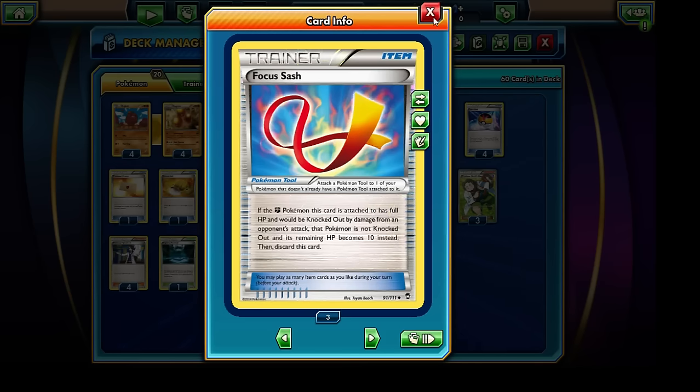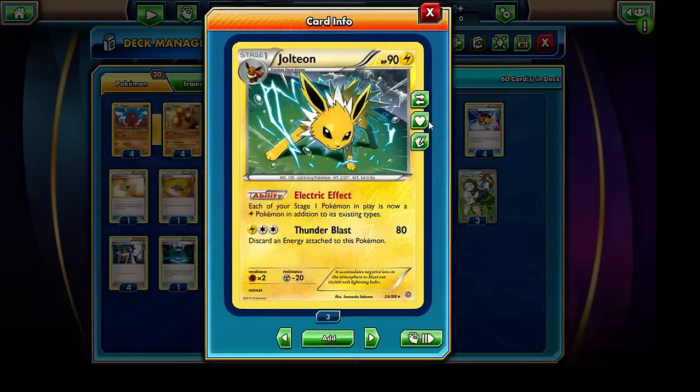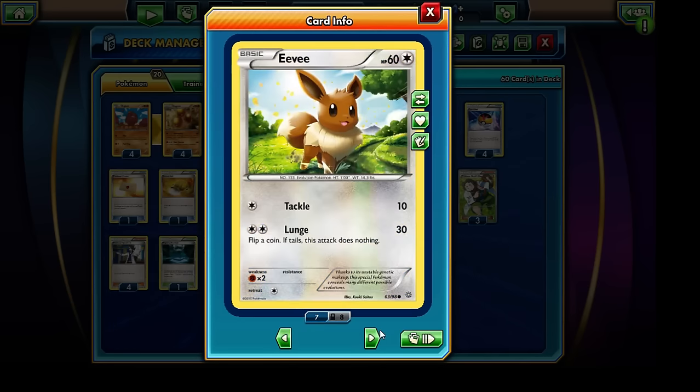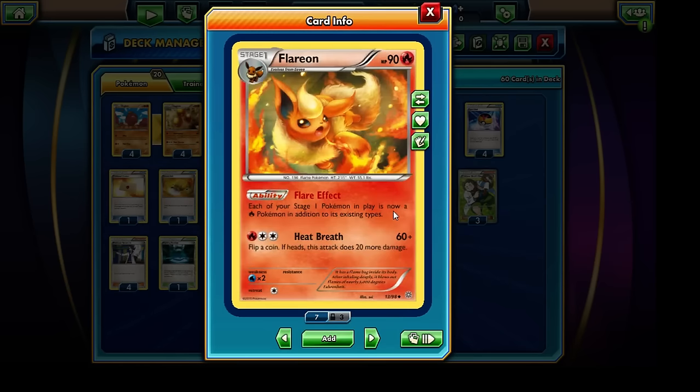The Dugtrio has a lot of potential now that we see Evolutions being part of a lot of different types of decks. Since Dugtrio is a Stage 1 Pokemon, we can take advantage of the Electric Effect, which allows our Dugtrio to be a Lightning-type Pokemon in addition to its Fighting-type. We have a total of 4 Eeveelutions: the Aqua Effect makes it Water-type, and the Flare Effect makes it Fire-type as well.